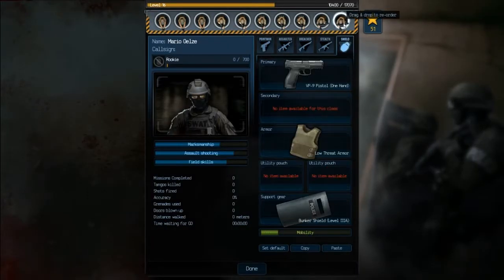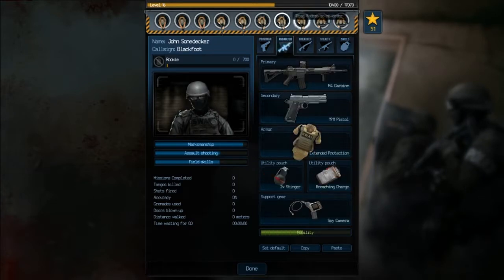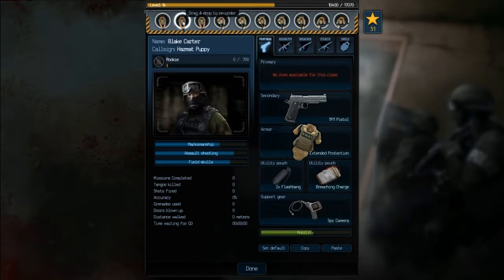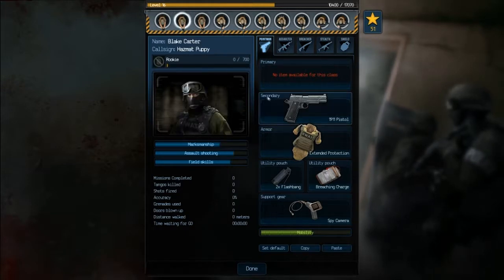Now let's see - we got Mario, short fuse, Blackfoot, hazmat puppy. So yeah, those are our new additions. Need to make some of them stealth.